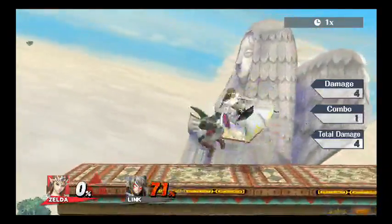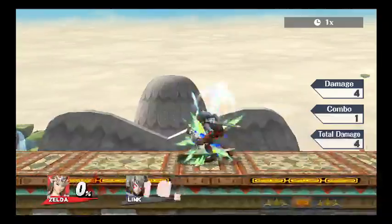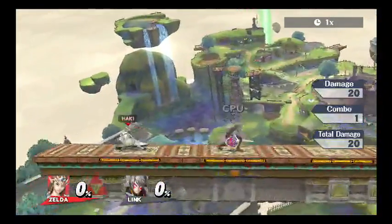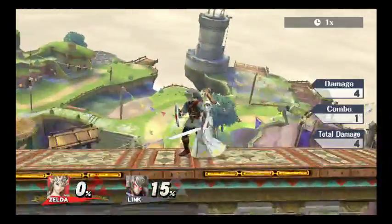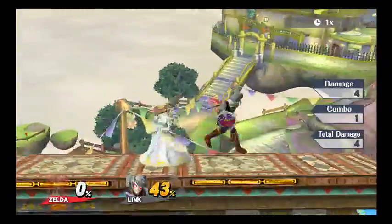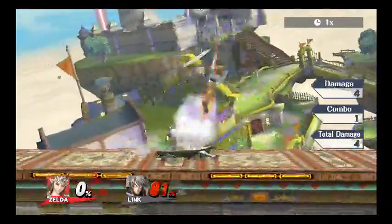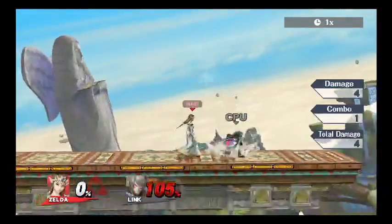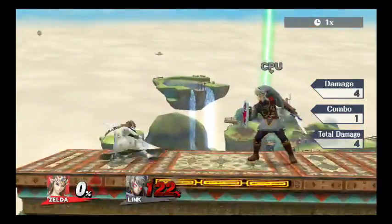You can combo it into a forward air, or combo it into that. You can do that at a later percent and get a forward air out of it. You can do down tilt, down tilt, then a forward smash, or simply go with a jab. You can do down tilt into basically whatever you want — it's a free world with down tilt. Enough about down tilt, although you can never say enough about it.